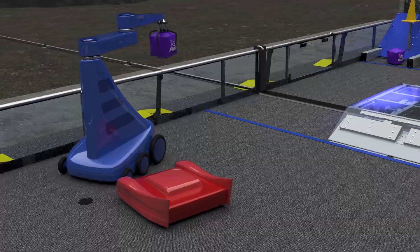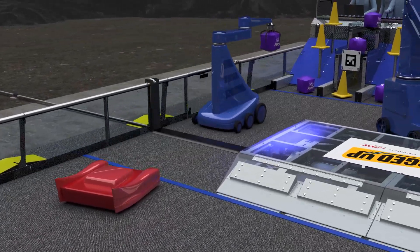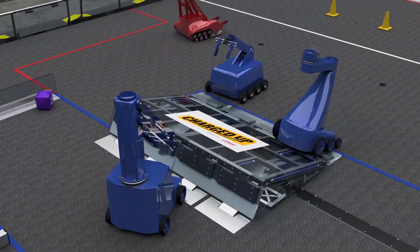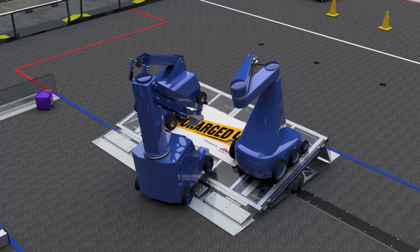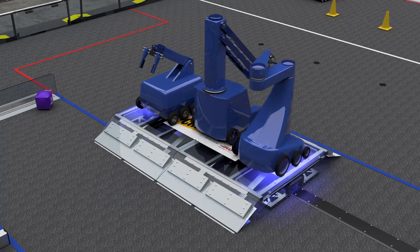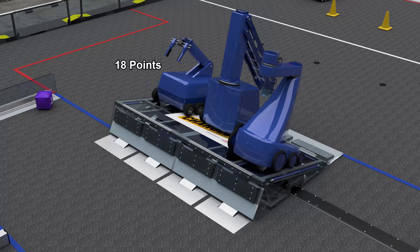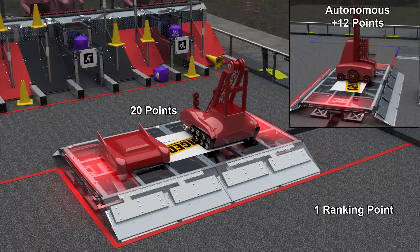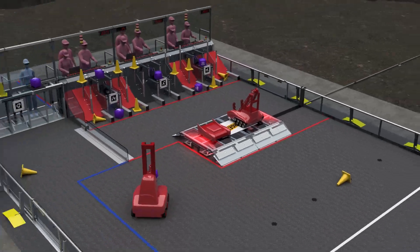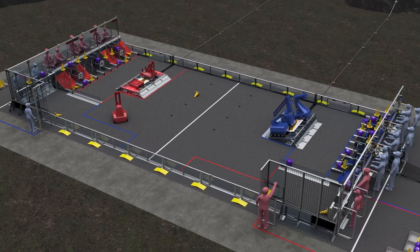Robots are protected within their community and loading zones. As time runs out, robots race to their charge stations. Alliances earn points for each robot docked to or engaged with the charge station. Earning enough charge station points earns the alliance the activation bonus. The alliance that earns the most points wins the match.